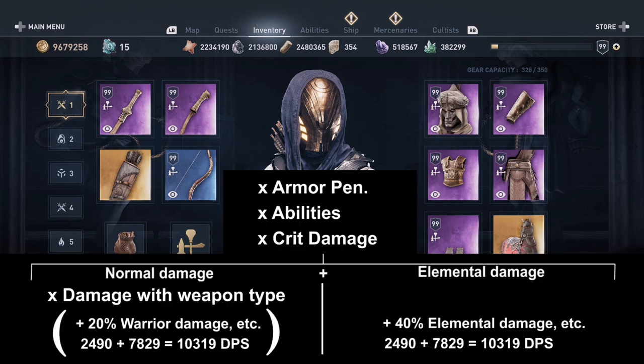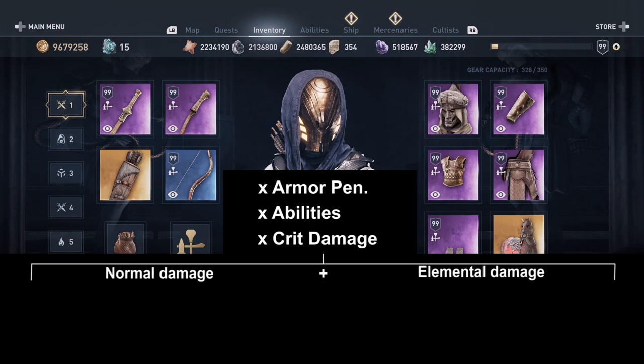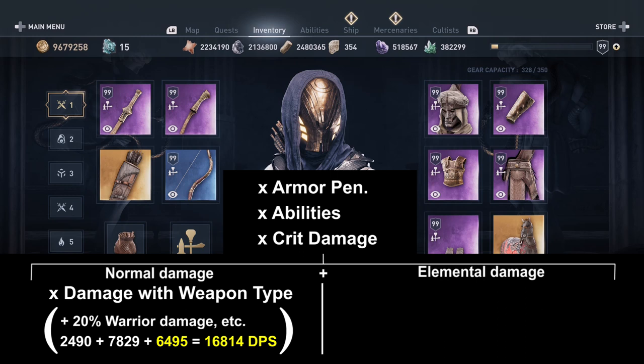When we use the Bighorn Bow, we have to make the following changes to our warrior damage formula. Normally we have 2,490 as our base value for the left hand, then we add 7,829 — that would be 10,319 — the normal DPS when we use an epic sword. But with the Bighorn Bow equipped, we can increase it by another 6,495, giving us a base DPS of 16,814 instead of 10,319. That is a factor of 1.6 increase for our base DPS, and that increase has a domino effect throughout the whole warrior damage formula, getting higher by a factor of 1.6 across the board.